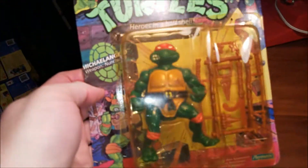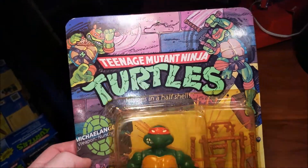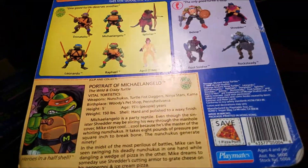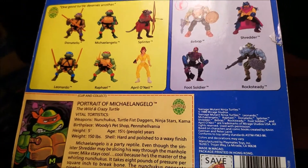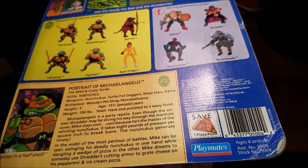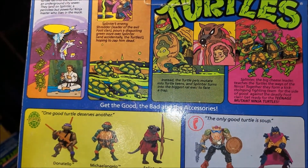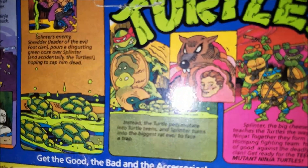Next we got Michelangelo — he was in a half shell. I hope you all have heard of Michelangelo, he's a fairly popular Ninja Turtle character. Here's the tin back, talks all about him — he's 15 and a half. There's a head floating right below Splinter. Is that what he's supposed to look like?